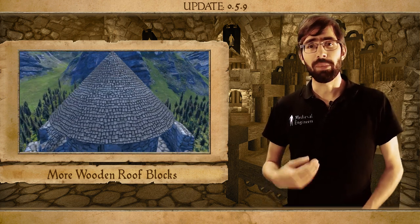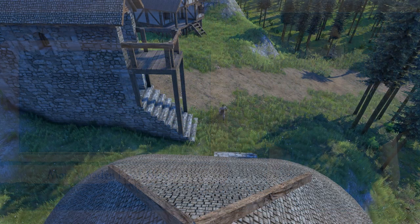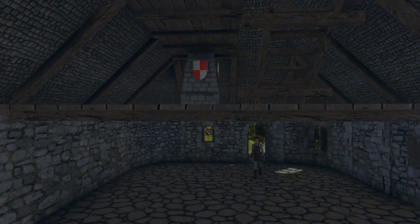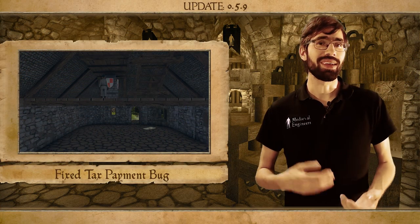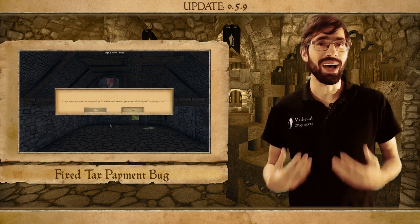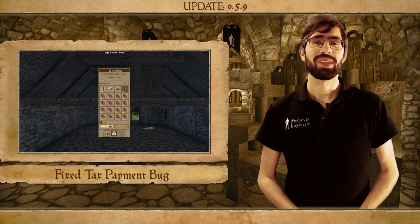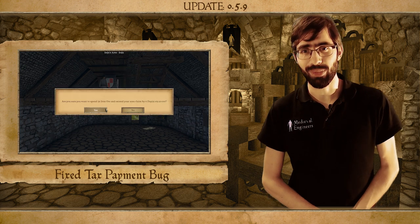We also fixed a bug that we inadvertently introduced last week. We allowed house members to pay taxes at your claim blocks, but unfortunately we forgot to check if you are also the owner of the block, which meant that if you were not in a house you were unable to pay taxes at your own claim block. It was a very simple fix, so this is in this update as well.